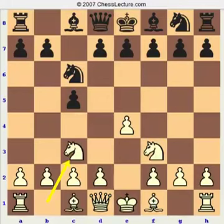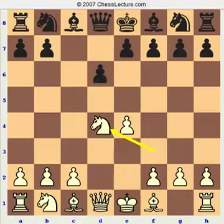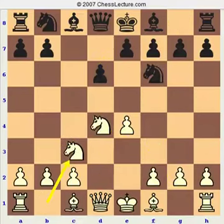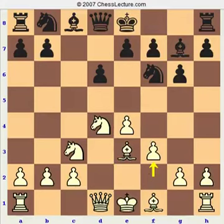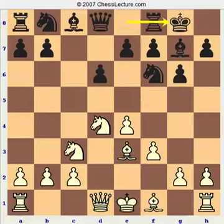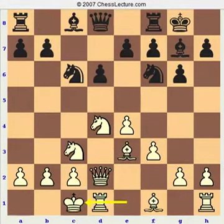I'm showing you a different move order. This ends up being a Yugoslav Attack, however it starts off a little bit differently. In the mainline Yugoslav, Black plays D6, D4, cxd4, Knight takes D4, Knight F6, Knight C3, G6, Bishop E3, Bishop G7, F3, Knight C6 or castles — both pretty much transposed — Queen D2, Knight C6, and now 9.0-0-0 has been really just destroying the Yugoslav. Almost nobody plays this as Black now.